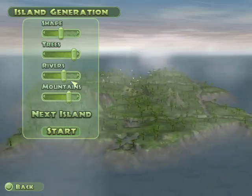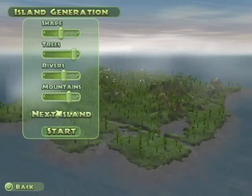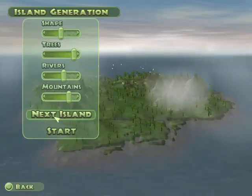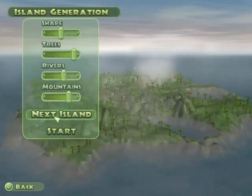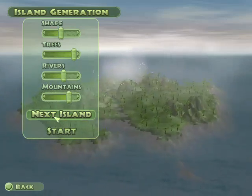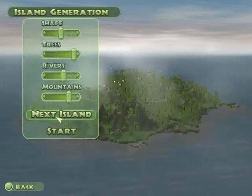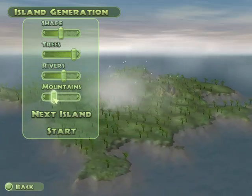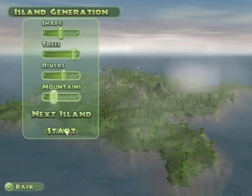Hello, my name is John Hammond, and I am in charge of InGen, the company that's now working. Your job is quite simple, really. Build a park, create dinosaurs, and entertain people. Of course, we'll be keeping an eye on you as well. We'll watch your park's raving and give you feedback on your performance. But in the end, the success of Jurassic Park is good.